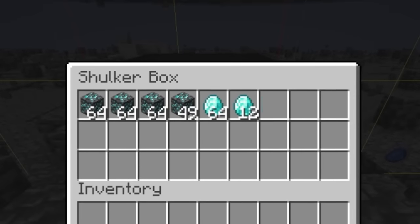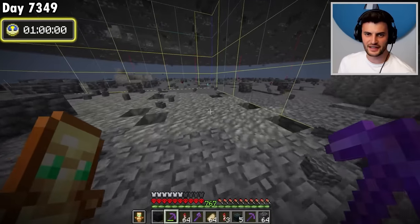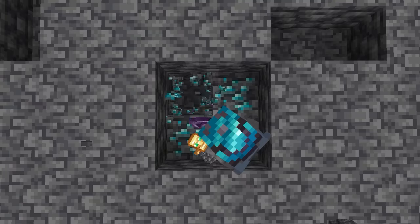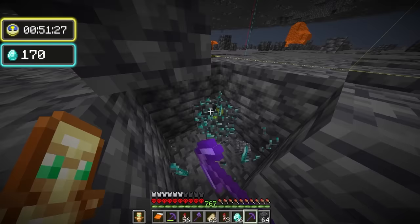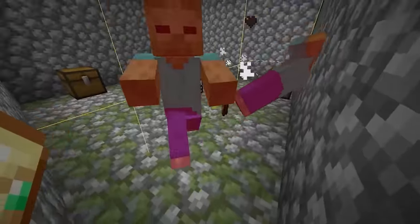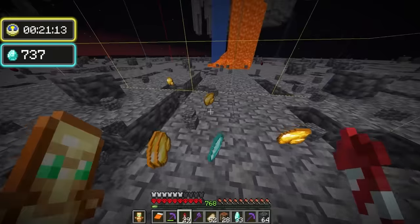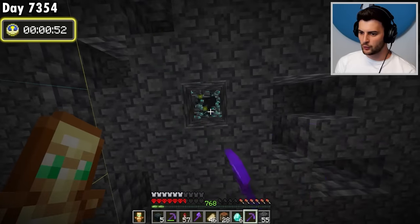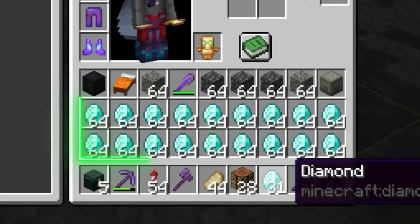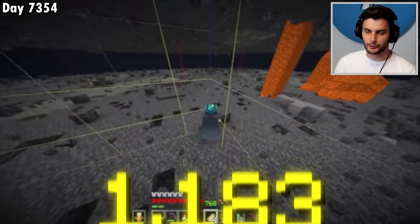I'll put all the diamonds I have in a shulker box, then grab the fortune pick, put a timer on screen, and see how fast I can get 1,000. And that is one hour complete — I've got almost 18 and a half stacks, which is 1,183. That's pretty crazy.